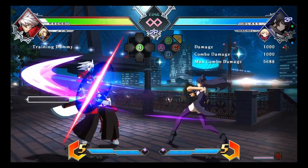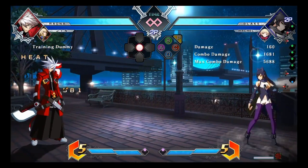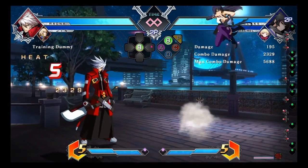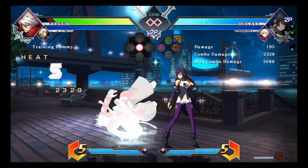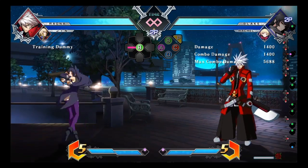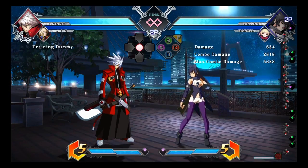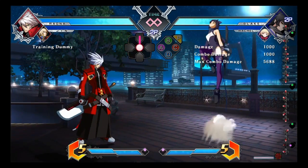Smart combo BB — I don't really use that. It's not really anything you can cancel into. I think the only way you can special cancel it is if you get the sweet spot. That's it. It's not really something you can rely on unless you're spacing it perfectly. I would rather just harass with B honestly, with single hits.